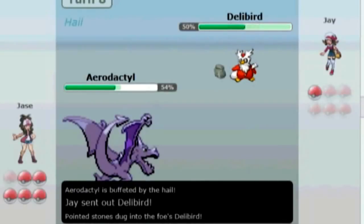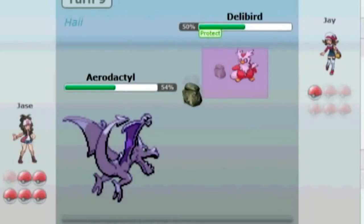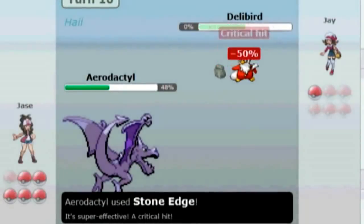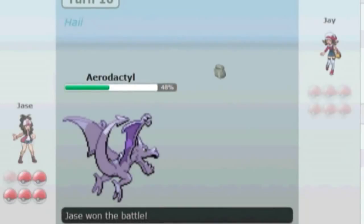So he's going to send his last Pokemon, a Delibird, taking a ton of damage from Stealth Rock. He's going to go for the Protect — not sure why, maybe to try to stall out Stone Edge PP or something. It doesn't really work. I go for a Stone Edge, get a useless crit, and that's the end of the game.